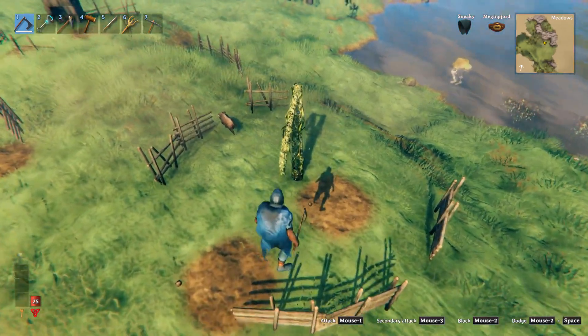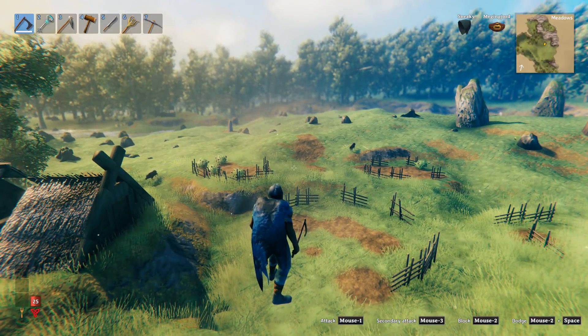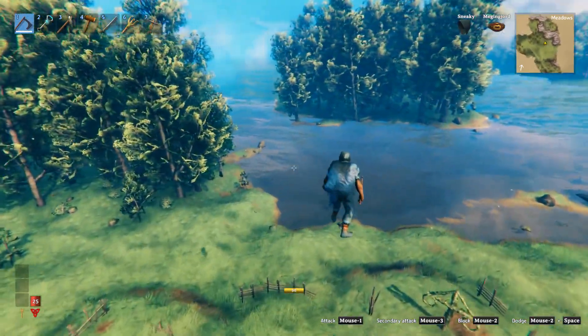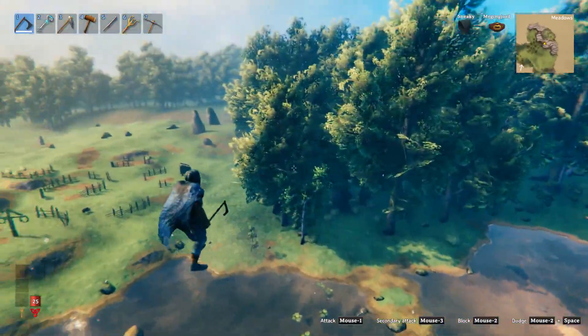Those are indestructible rocks, which is great — that could be a feature of your base depending on what you choose to do. You open up to a pretty decent meadow right now. You've got a couple of buildings, there's one up in the back, and there's a little village over here — not too shabby, but it opens up to a little bit of black forest over there.